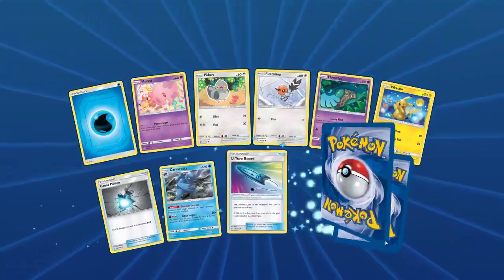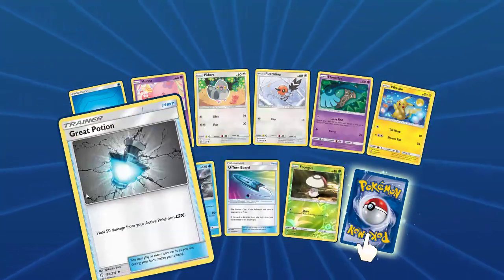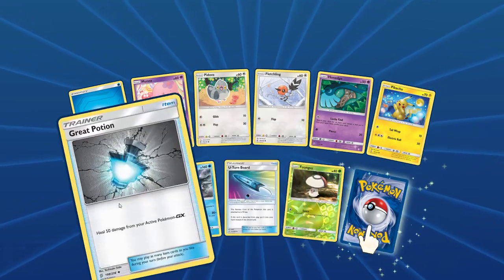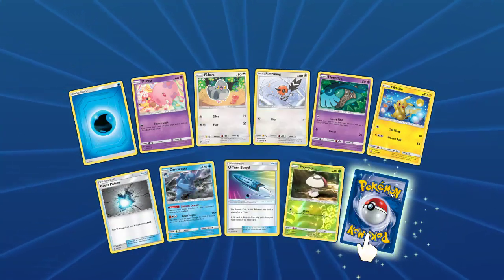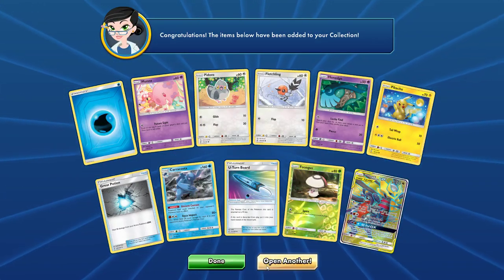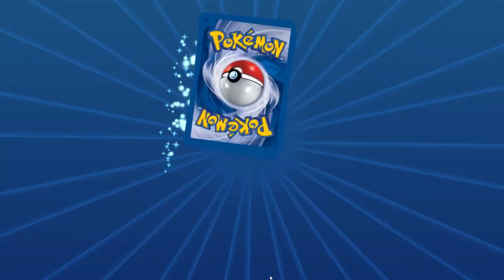Heal 50 damage from your active Pokemon GX — your turn board. And another card — a Tina Full Art. This is very cool.